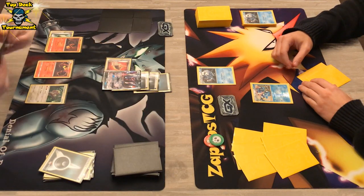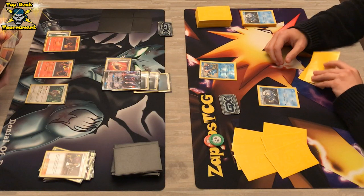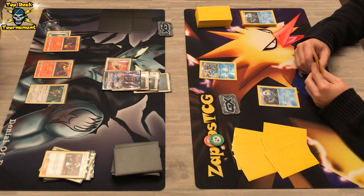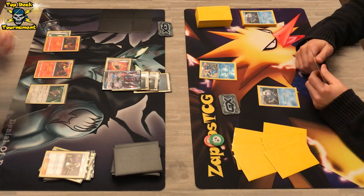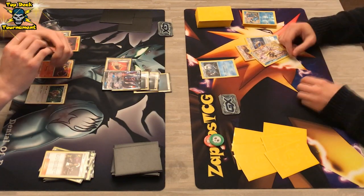We see a Greninja and that's it — he does not have anything in hand and has terrible luck here. There's a Guzma as well, and since there's a Float Stone on Salandit it doesn't even matter. He is just keeping DarkraiGX in the active position, retreating Salandit — bang! — DarkraiGX grabs himself another prize card. The Greninja player is still holding on.